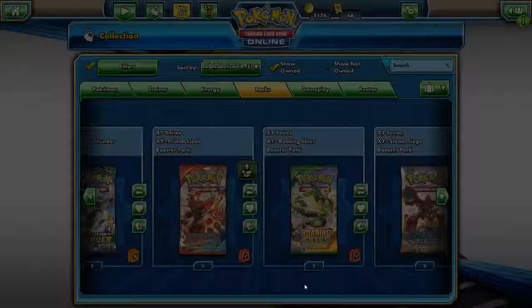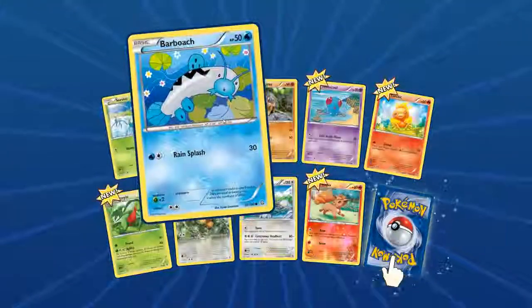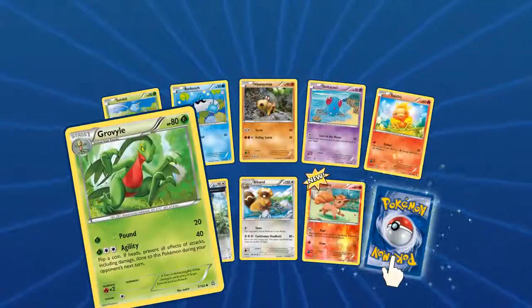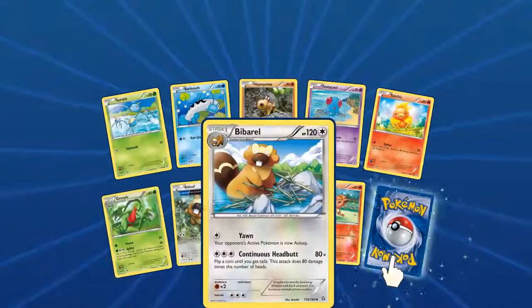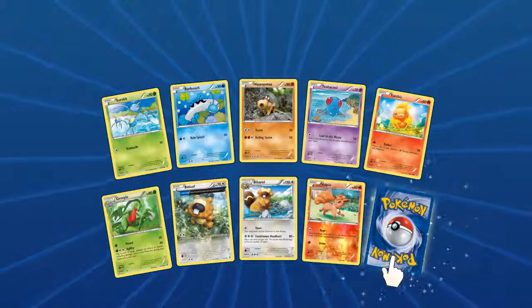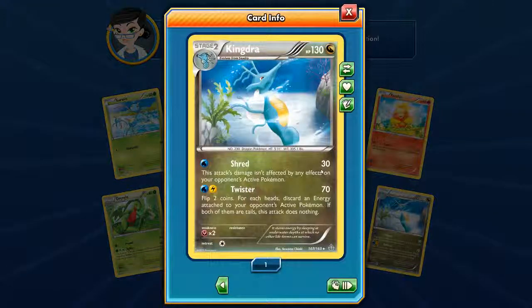Another Primal Clash pack — a Surskit, Barboach, Hippopotas, Tentacool, Torchic, another cool Grovyle with Agility, I like that — a Bidoof with Alpha Recovery, Bivaluabo to go along with that, a Foil Vulpix, and a Kingdra with Shred and Twister. Pretty cool.